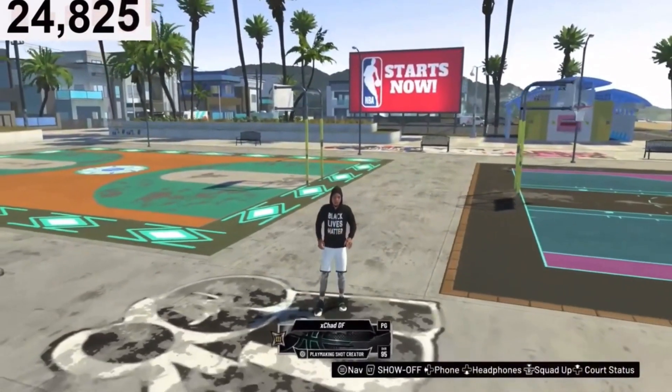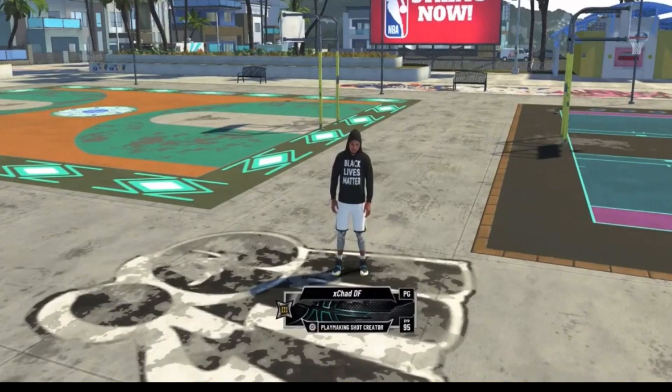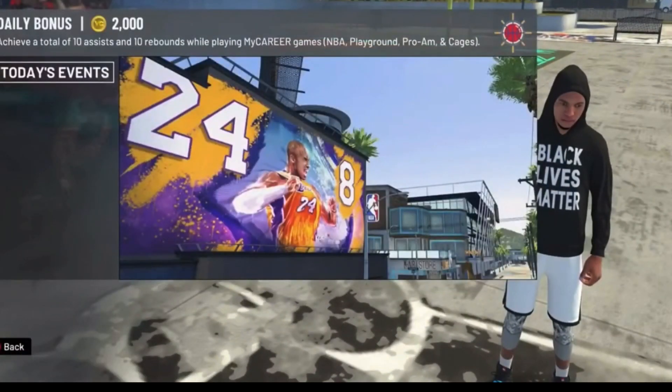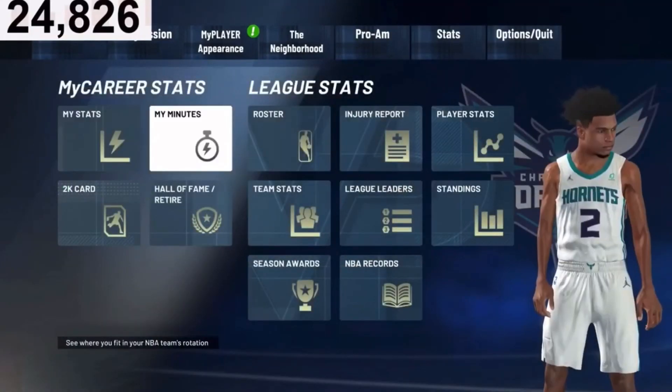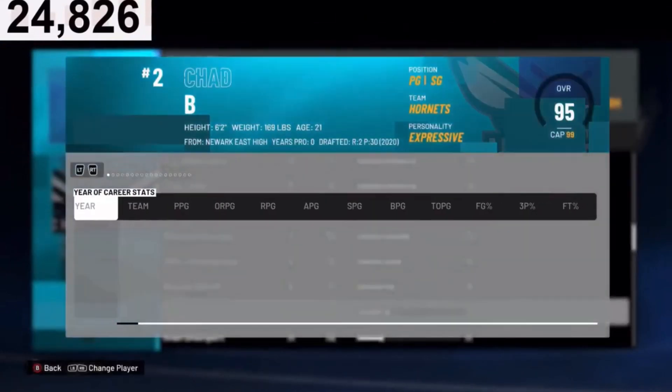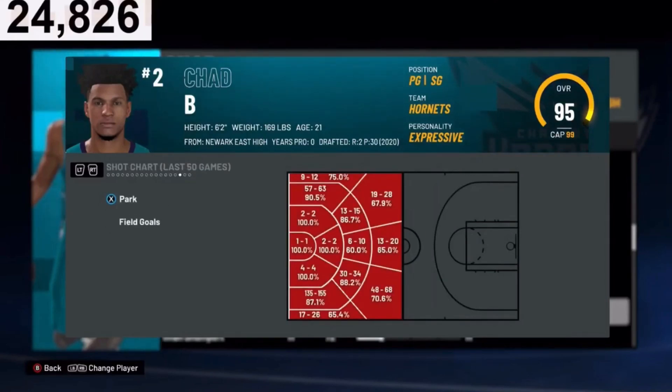Shooting is hard this year if you don't have a lot of badges or hot spots, so another important thing is hot spots. Make sure you get them so Hot Zone Hunter kicks in. To check if you have hot spots, go to MyPlayer, click on your name, right stick in, and LT three times, then hit X until you get to Park. As you can see, I have hot spots everywhere in the park — this is what yours should look like. Hot spots are super overpowered in NBA 2K21. If you have Hot Zone Hunter at Hall of Fame and shoot from a hot spot, the green window opens up huge and you'll green most of your shots.